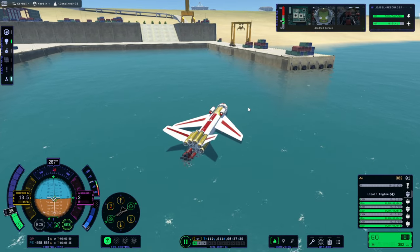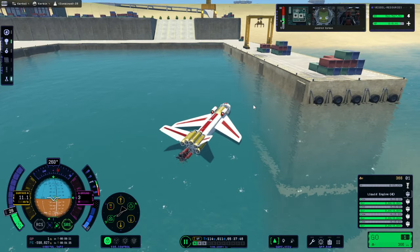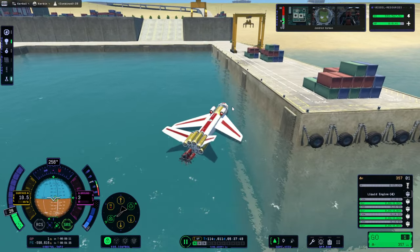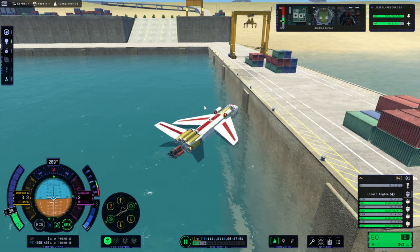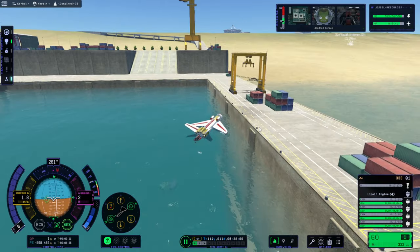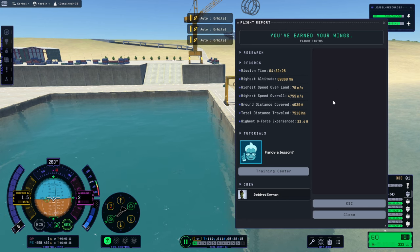Maybe I should just make seaplanes and always launch from these docks - we could do that, right? Turn, turn, turn. Without the jet gimbal it can't turn very well - we don't have a rudder in the water. Okay, this might be the closest we can get. We'll just drift and point to the other side. Let's recover the vessel. Alright, Jedred came back home all safe - we didn't have to try to land twice or anything. Back to the KSC.